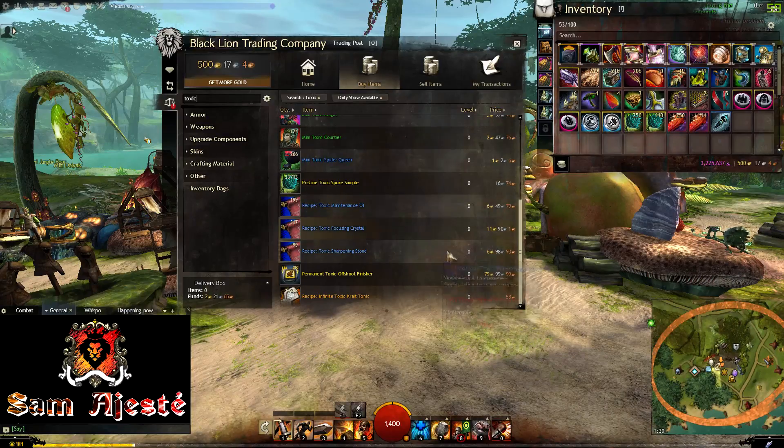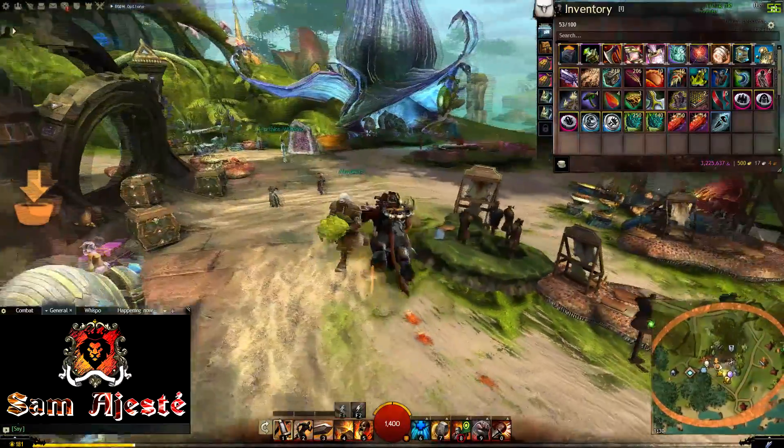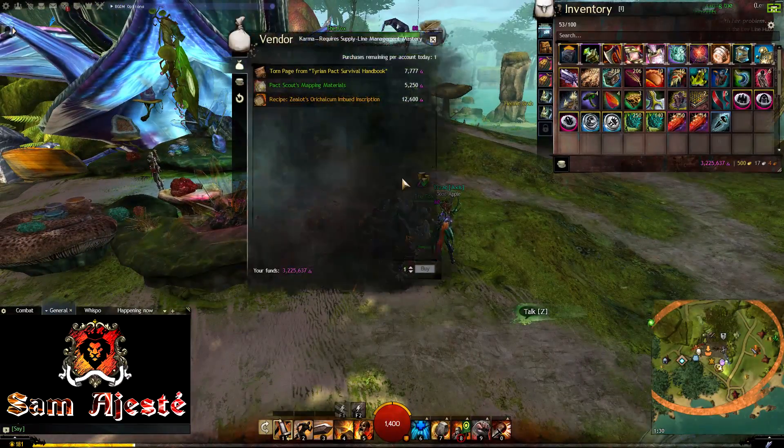If you look at the trading post for the recipe, you can see that it goes up to 12 gold. However, pact supply agents may have the recipe available, and usually some very nice people announce it on Reddit. Such characters are like this one, and you can buy the recipe directly from them.